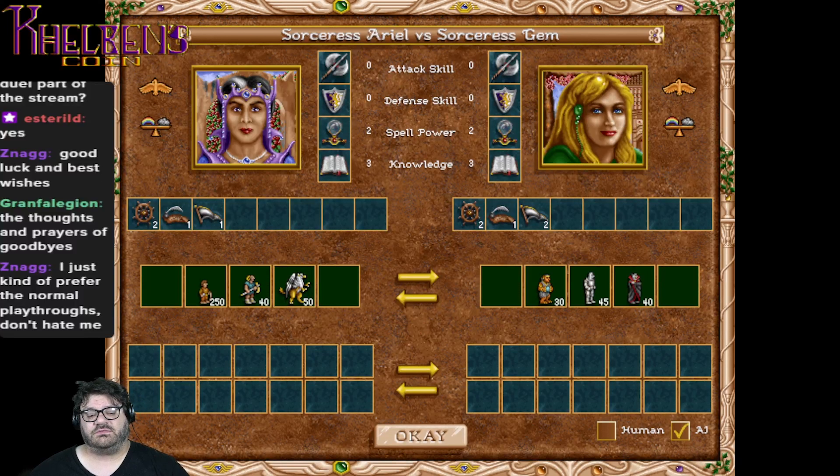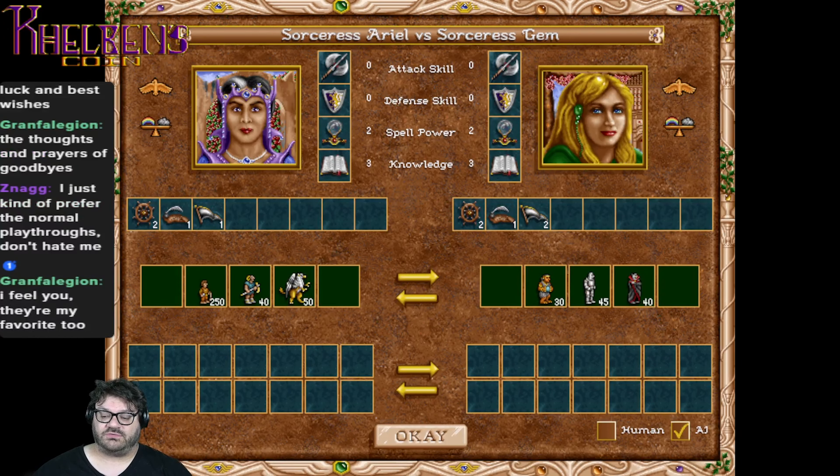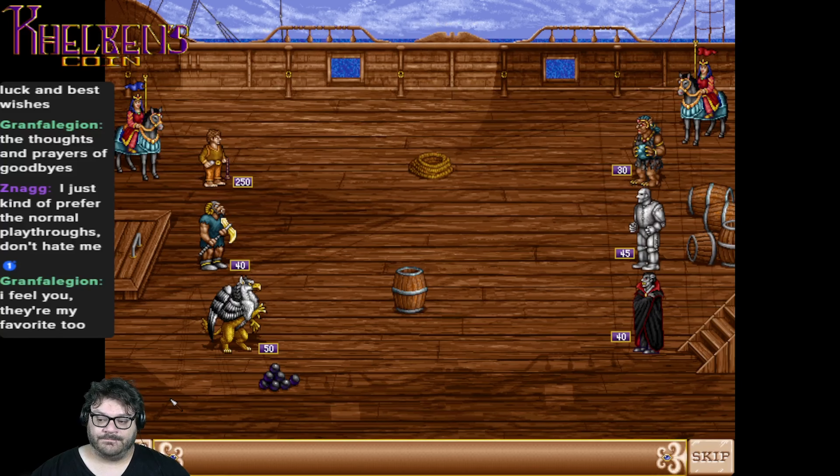Next deathmatch is a 3v3 featuring 250 Halflings, 40 Ogre Lords, and 50 Griffins, taking on 30 War Trolls, 45 Steel Golems, and 40 Vampires. Who's your team? Who are you rooting for?